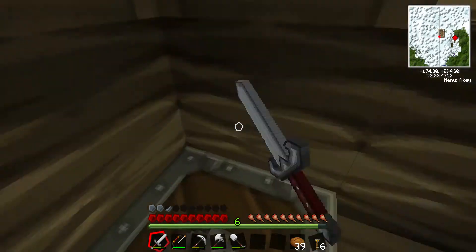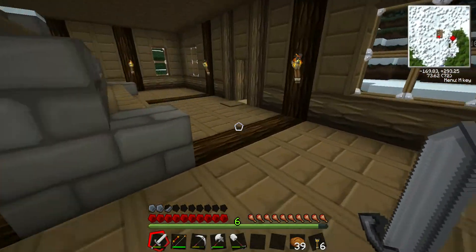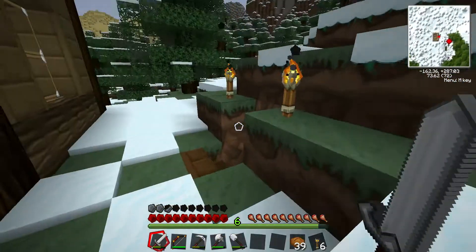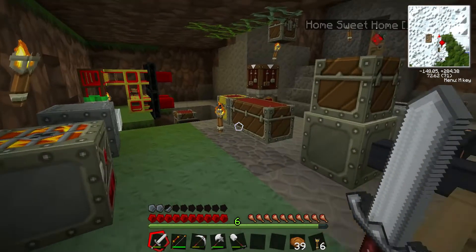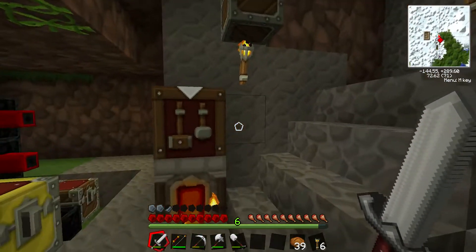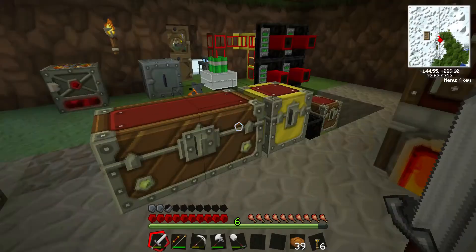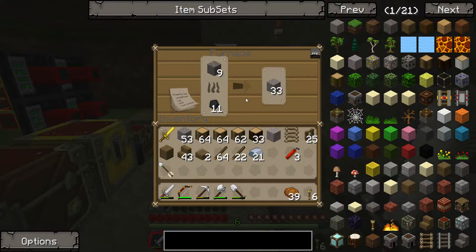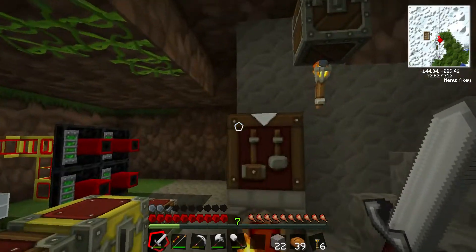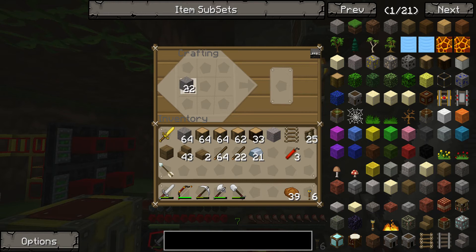You'll notice I got the Sphax texture pack. I installed OptiFine Mod and put this on here. This is the X64 texture pack, not the 128. I installed the 128 also, and for some reason it just demolished my frame rate - I was getting one frame a second. With this one I'm getting the full 30.